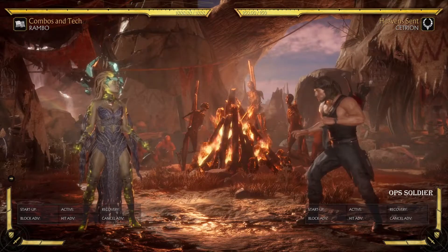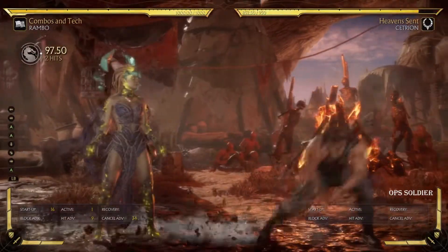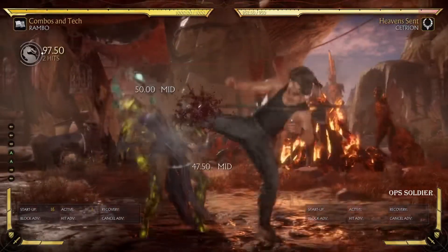Rambo actually looks kind of fun. I might pick him up just to play him for fun. The way that you would learn how to practice this — and this is extremely important so you don't give up — see how I'm not even doing the combo? Don't do the combo at first, because you're gonna give up if you do that.